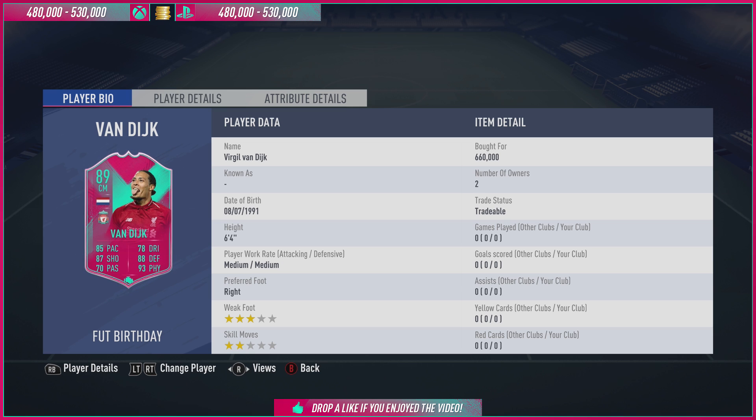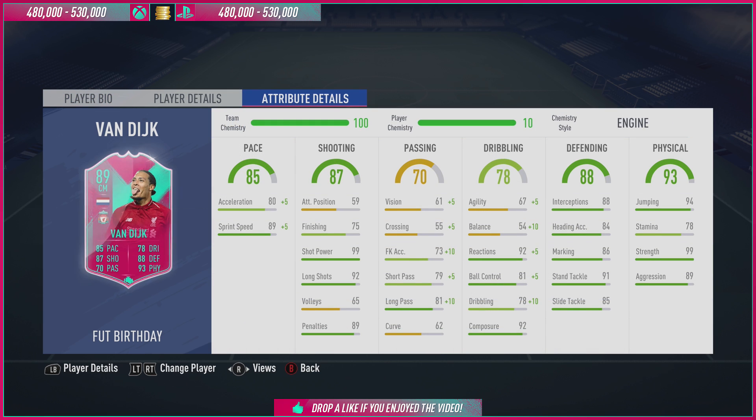Going forward, he doesn't offer skill moves — he's got two star. He doesn't offer weak foot — he's got three star. And he's got medium to medium work rates. He's got the height and the jumping, which I do want to use to whip the ball into the box consistently and just try and get headers in on goal. He's got 94 jumping and 78 stamina, which for an outfield position, especially striker, could be very limiting to this card. He's got 99 strength and great aggression at 89.